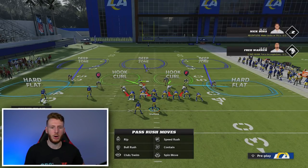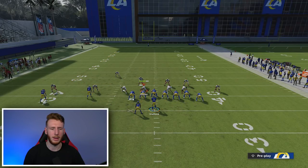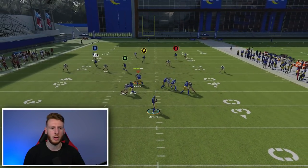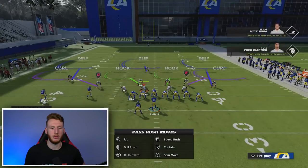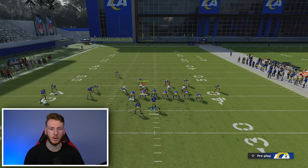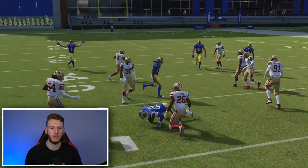Now we're back in cover three. Let's play hard flat and press to show you a different look. The crosser should still be open against that. Now you have this hard flat and the running back route is basically a corner route. If they play hard flats with shade down, you can throw that kind of like a corner route over top of the hard flat. If they don't shade down, you can throw the in route in that pocket right there for about 10 to 12 yards.